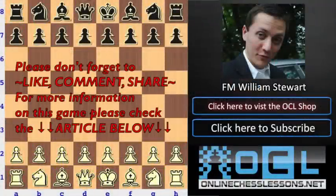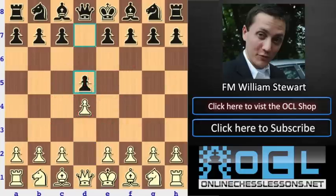This is Will Stewart from OnlineChessLessons.net, and today I'm going to be looking at a game from the Bosnia Kings Tournament 2011, Magnus Carlsen with white and Hikaru Nakamura with black. Unfortunately it always seems that Carlsen gets the better of Nakamura, and this game really kind of shows how Carlsen does it.